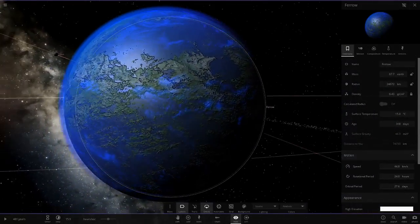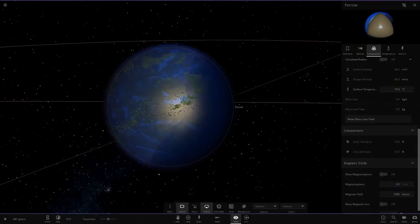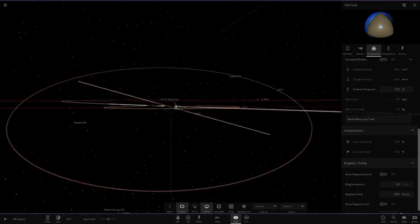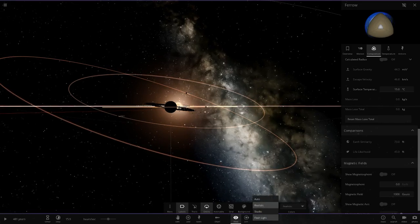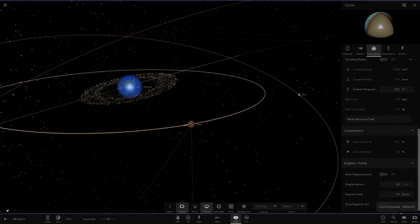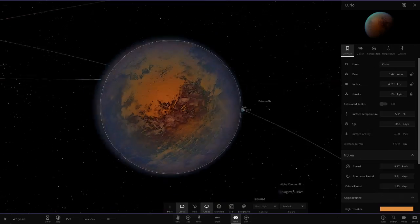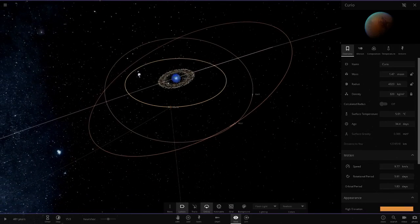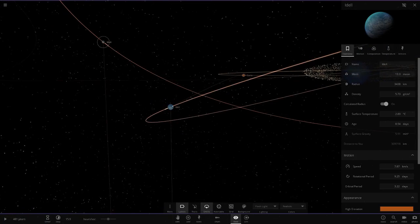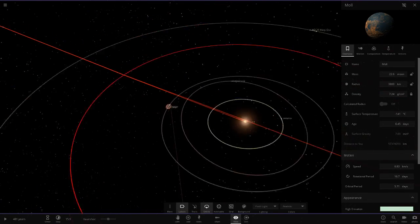This ringed planet has a Neptune blue color with a green surface. On realistic mode it looks good - 73 and 45 on it. You can barely see the rings in realistic mode but on flashlight you can see them clearly. Looks like the moons have been spreading the rings out a bit. Then we've got Idel over here, and Mol - so there's all the rings around that star making up most of the object count.